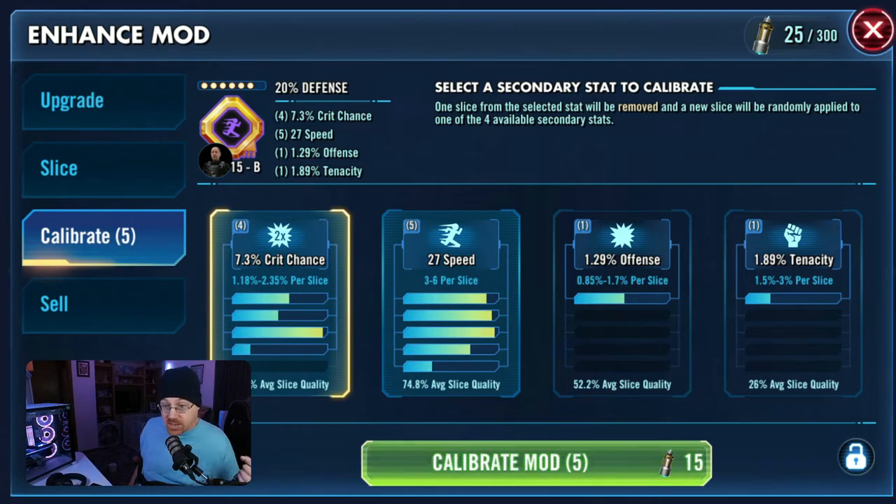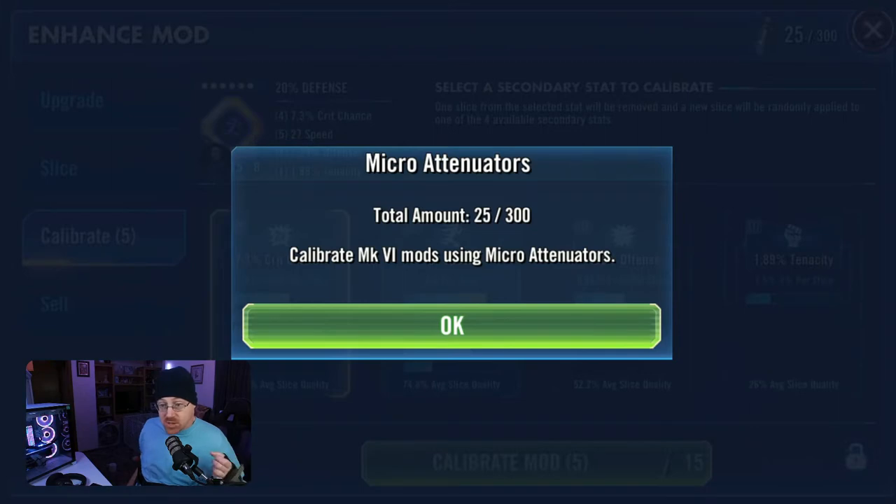For example, I've got 7.3 crit chance — I could re-roll this and end up with a much lower crit chance. It could also apply to offense, tenacity, or speed as well. You can see there's a new currency available — micro attenuators — which you can farm just like the other materials needed for mod slicing. We'll do some of that in just a little bit, but first let's get this calibration done.